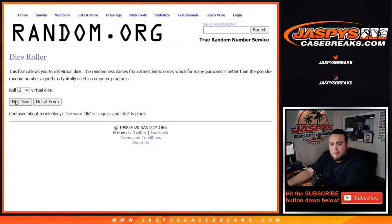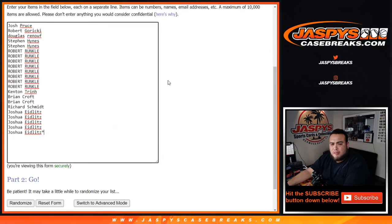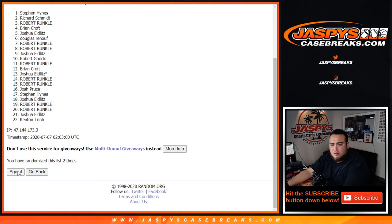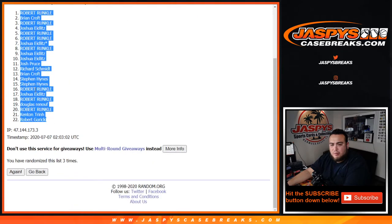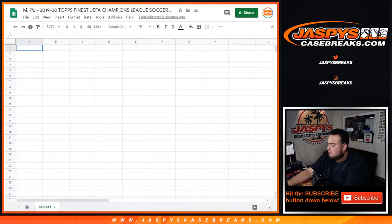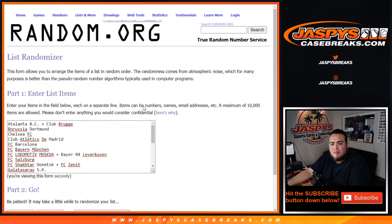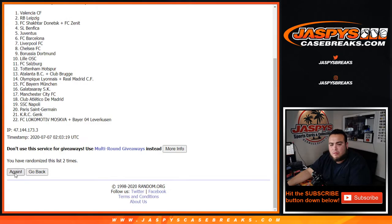Alright, randomizing the customer names and teams — one, two, three times. Robert Donna, Robert G, Robert Rungle done, Robert G. Put it up here, one, two, three.